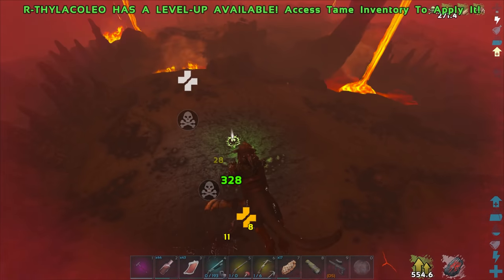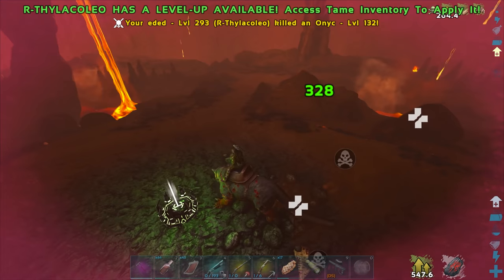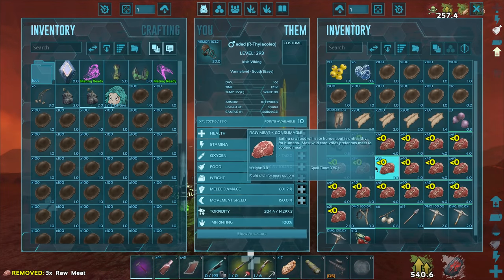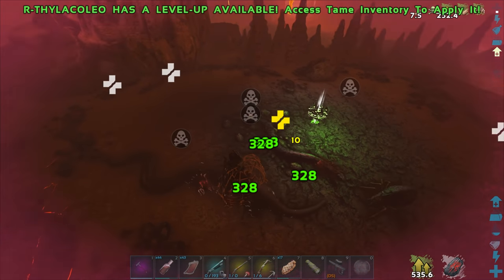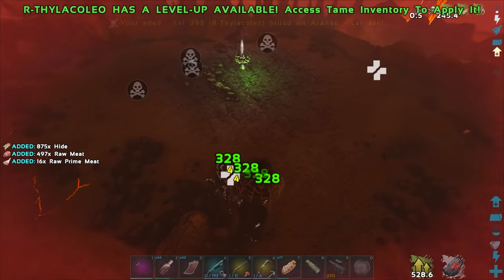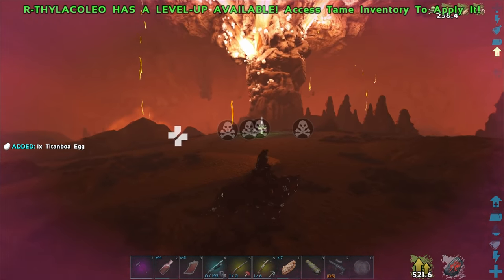Are we good now? I think we're good. Got it. You are super hurt — and there's more! Where are they coming from? Wait, is that an egg right there? I think that's an egg. If that's an egg, I'm stealing it. It is — thank you! Love those things.